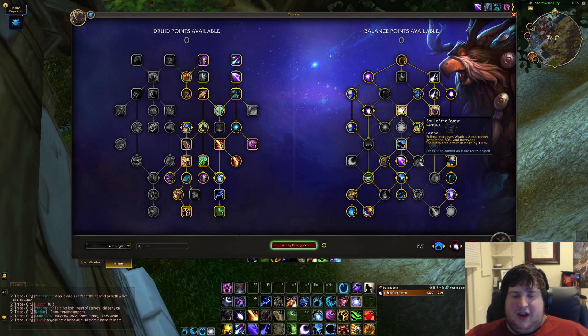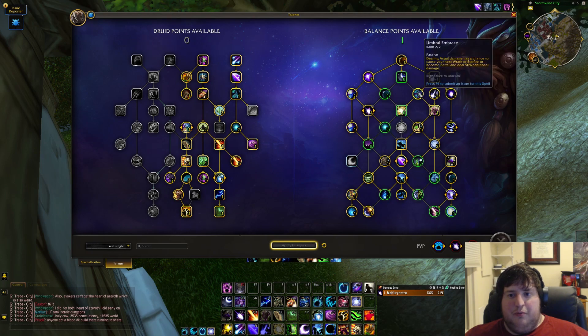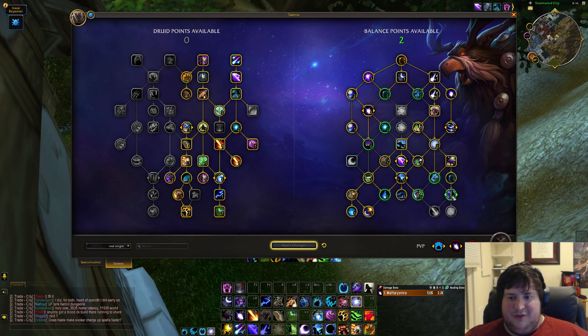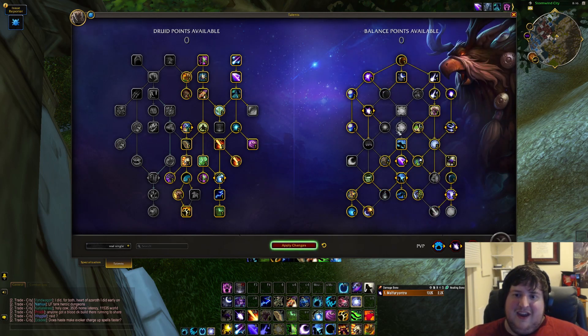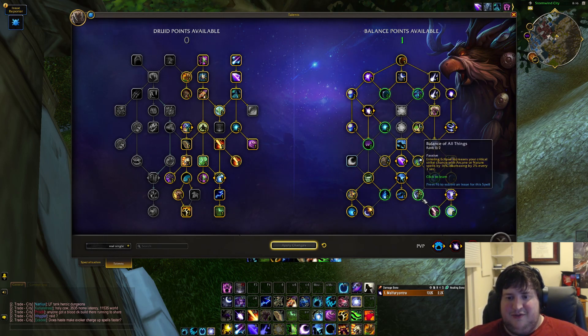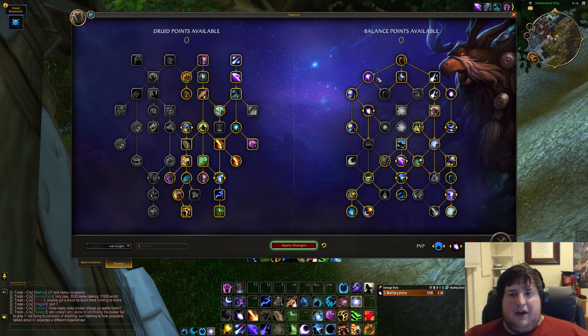Soul of the Forest is really good but our builders just aren't pressed a lot right now so it doesn't have a ton of value. If you want to go full meme though — if you just don't want your kick — take Warrior of Elune up here, get even more Starfires out for more astral power, Soul of the Forest. You have so many points to get everything you want — reduced cooldown, Power of Goldrinн for more boss damage, Balance of All Things. If you drop the kick you have so much freedom. Solar Beam is extremely powerful and in reality in hard content you're not going to be able to drop it, but it does feel good to drop your kick and just pick up all this cool stuff.